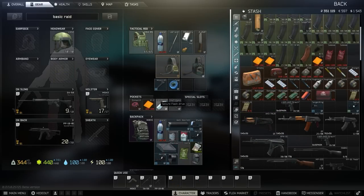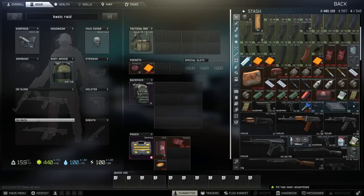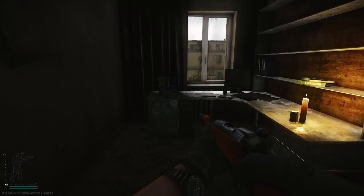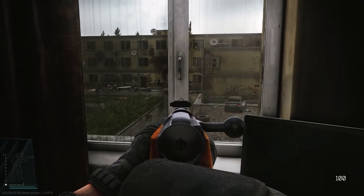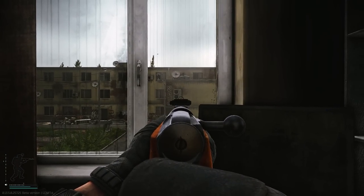Say you get back out of a raid and you want to get straight back into the action. This preset system can work in your favour then as well. If you don't want to go through sorting everything out, trying to get it to fit, trying to see what you want to sell - maybe your friends have been waiting and you just want to get back into the action - go on your list of kits, Basic Raid, Equip, and bam, you're back to square one straight away. This is going to save you so much time and it is so incredibly useful. I can't believe more people aren't using it to its full capability.